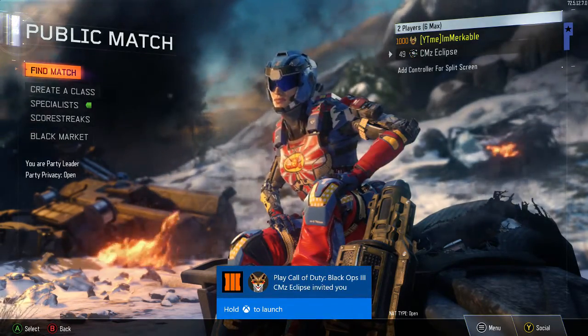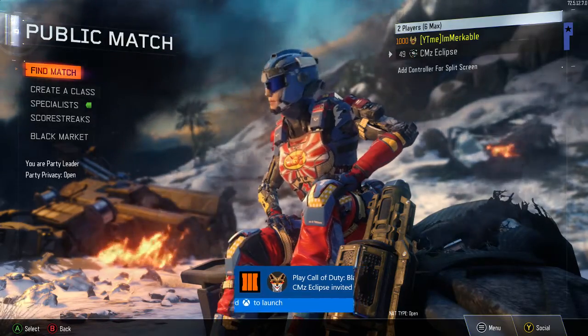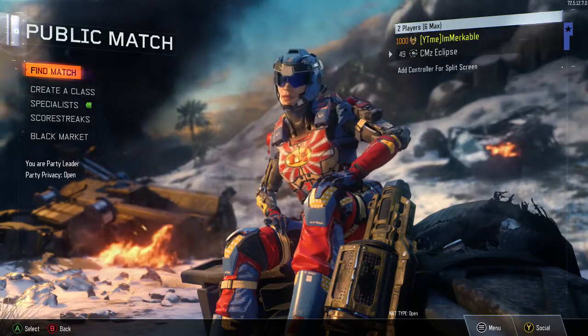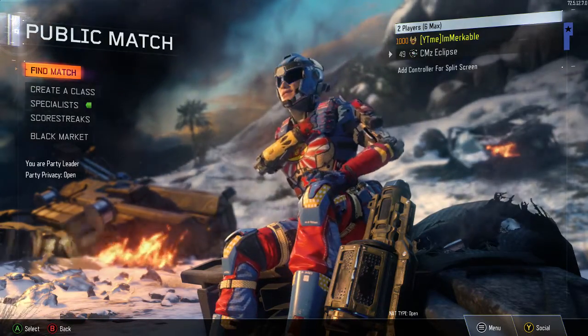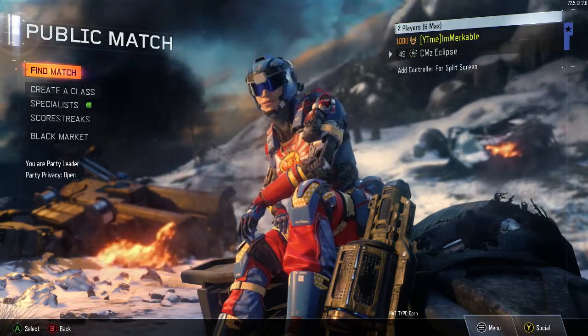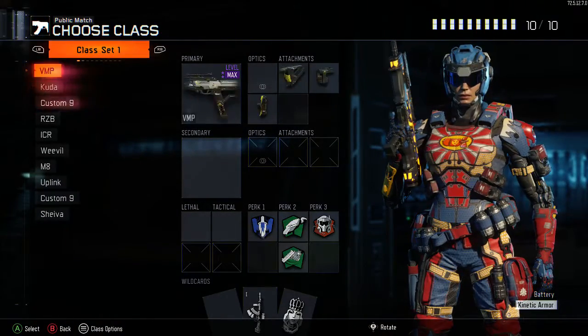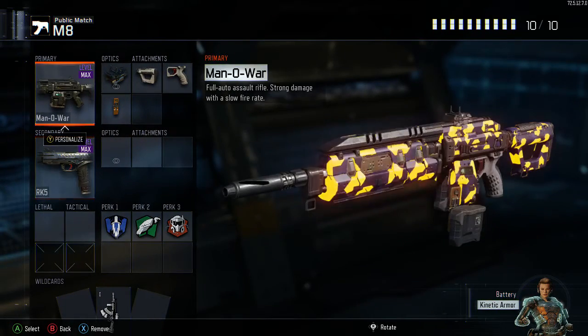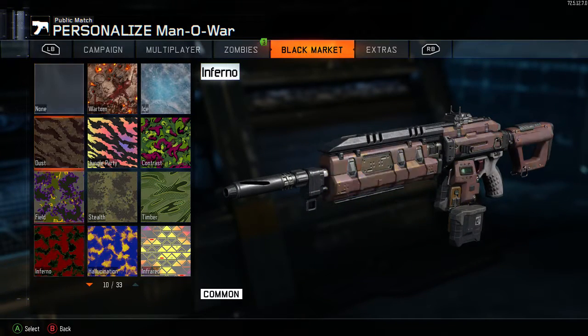What is going on guys, Markable here, and today I'm gonna bring you guys a little glitch found in Black Ops 3. It was here at the beginning of the game — it's the camo duplication glitch. It's basically where you can have any camo you want on your gun. I recently just did it for my Man O' War and my RK5. As you can see, I have that amazing, beautiful-looking Intensity camo on my Man O' War.